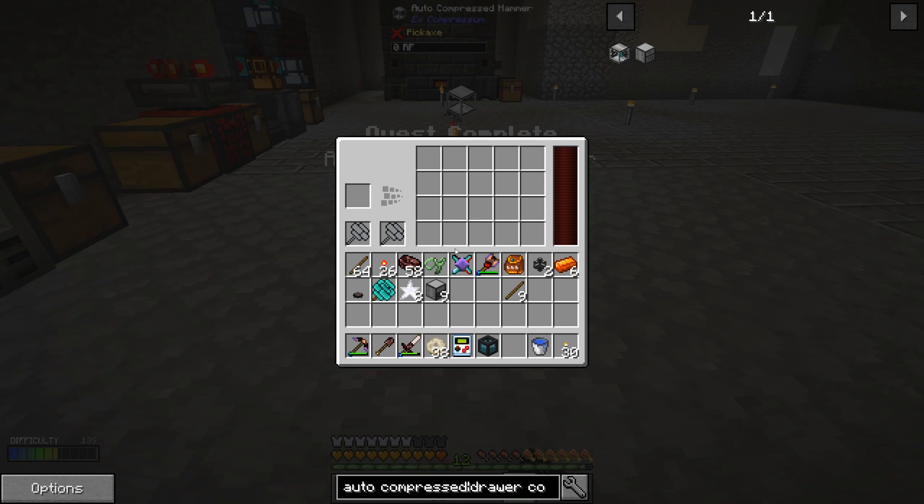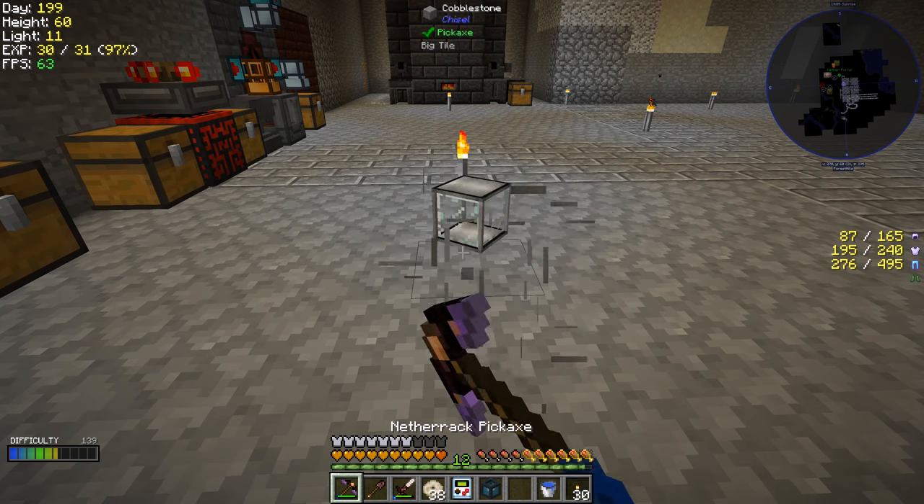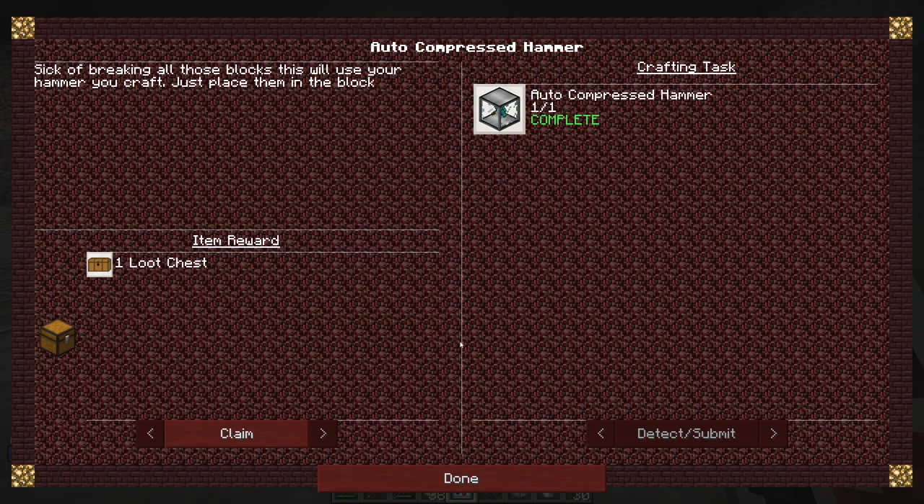Let's set this guy down and take a look at it. We can't put the compressed hammer directly in here — it takes the compressed hammers though — iron or stone. Once we're making a lot of diamonds it'll make sense to put diamond compressed hammers in, which will speed it up. But this thing uses 130 FE, and the other one uses 45 FE and we're not keeping up with that. So we'll save this auto compressed hammer for later, potentially when we get quarries going.